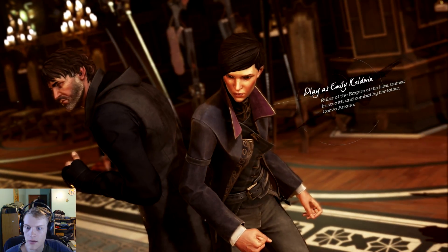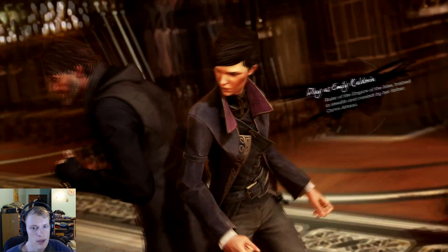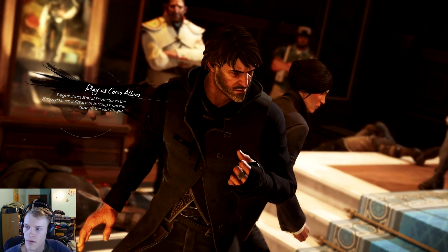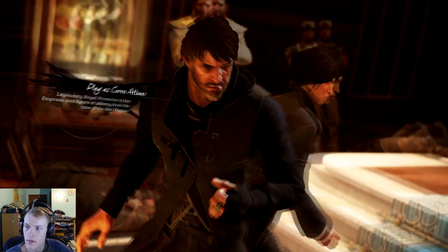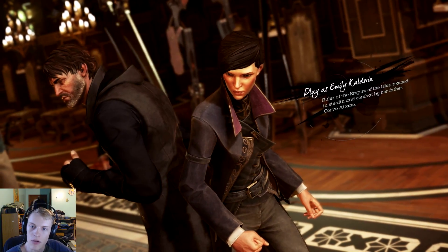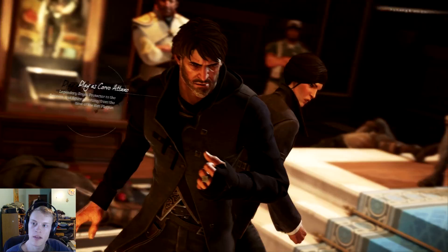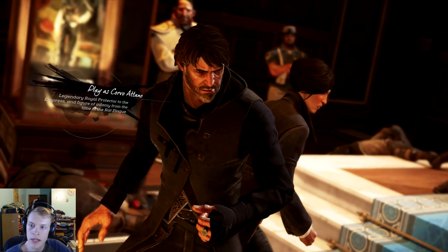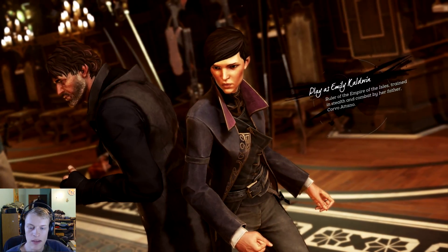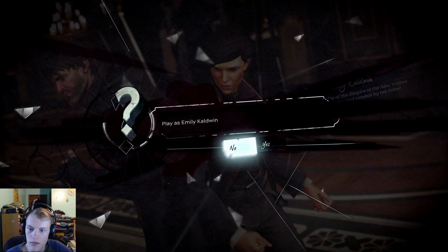Oh, do I have to choose now? 'Trained in stealth and combat by her father, legendary Royal Protector.' I kind of want to play as the new character - I'm used to Corvo, played him last game. He doesn't look the way I imagined. Alright, let's play as Emily! Do I hit enter? Yep - let's do it!